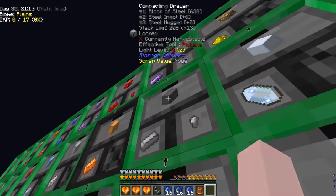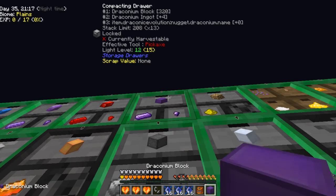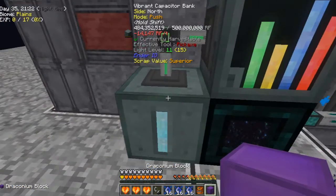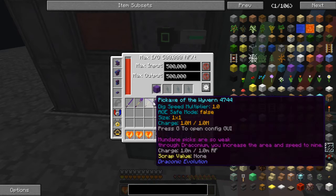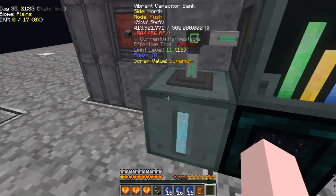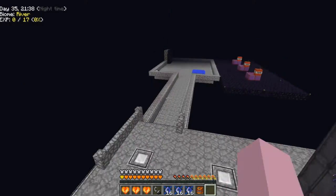First off, in case I didn't show you this before — I can't remember whether I did or not — to charge up the Draconium Blocks, it's already charging because of the wireless charger. I just put it in here, which is the Vibrant Capacitor Bank, and it charges them up.